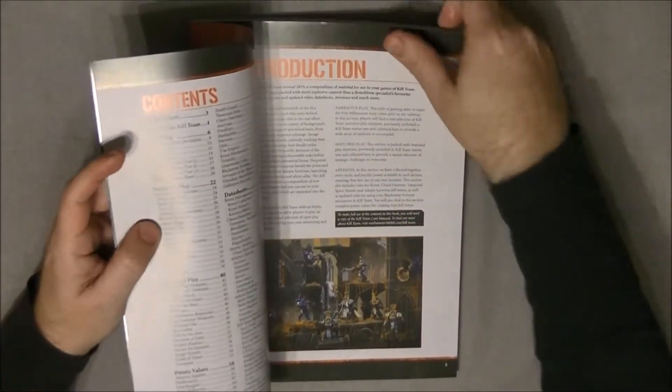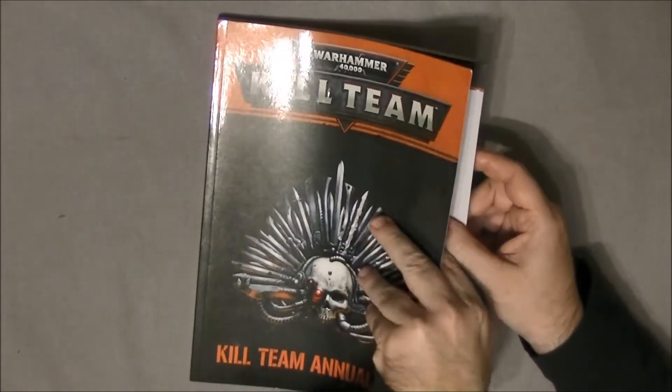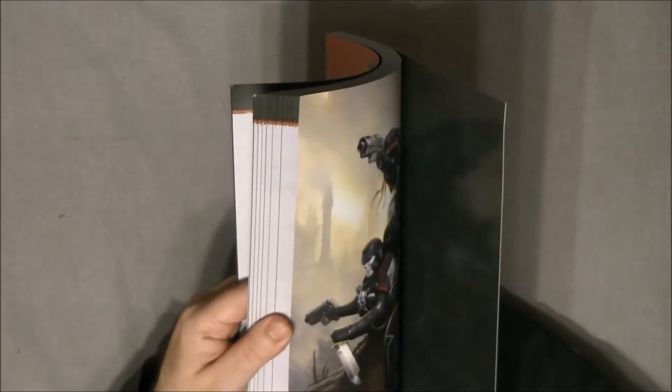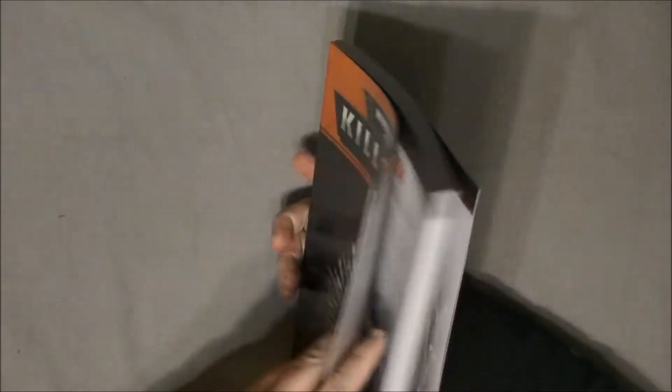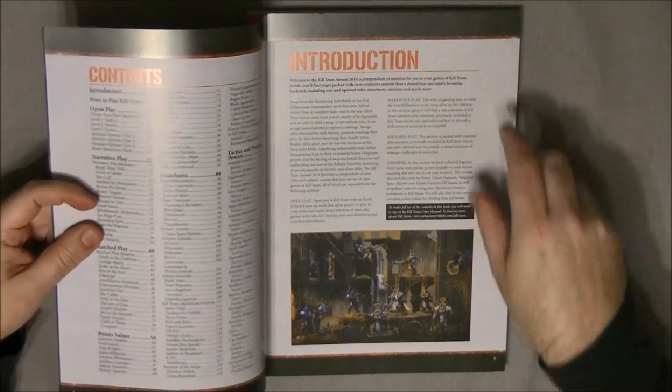So we can see there is a lot of content. It's a soft cover book, like the General Handbook or like the Chapter Approved. It's a very thick one — we're talking about 200 pages — so it's quite a thick book with a lot of information inside.